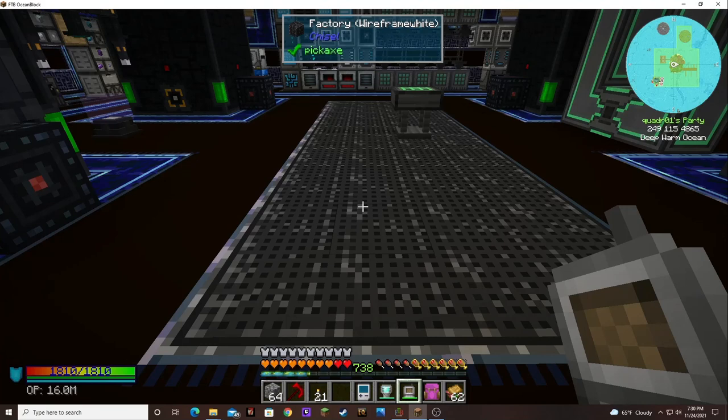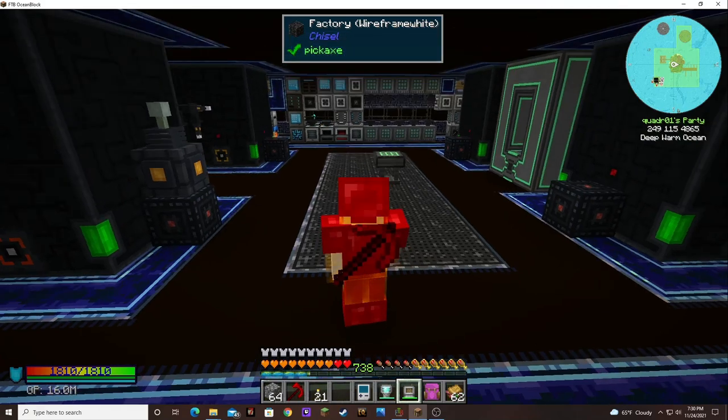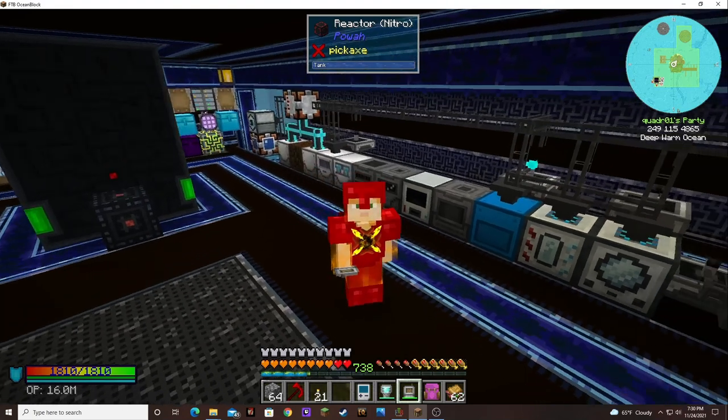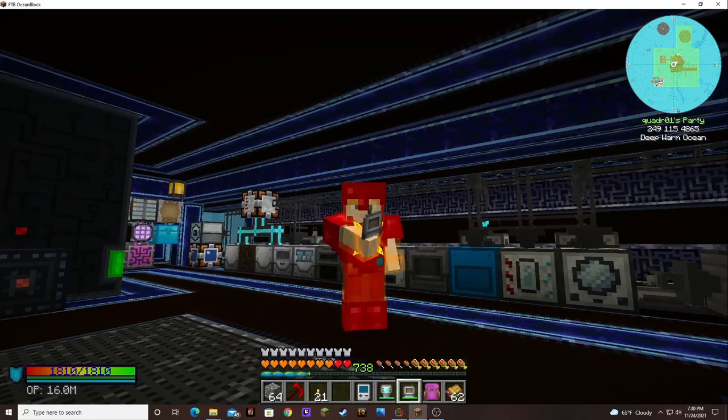Then we'll get to take all 30 of them and put them on our Draconic multi-block structure that we've had ready for quite some time — it'll be pretty cool to see that getting made for the first time. So yeah, got lots of singularities going already. It's a lot of stuff, so we're gonna go ahead and end the episode here. I'd love to hear from you, so if you want, leave a comment, and I thank you for watching — we'll see you next time, bye-bye.